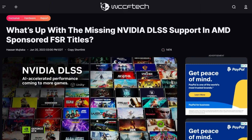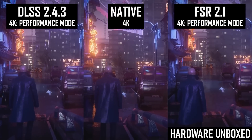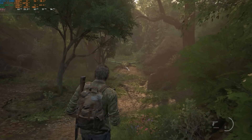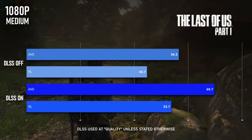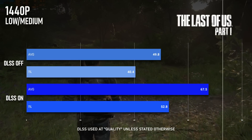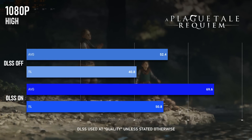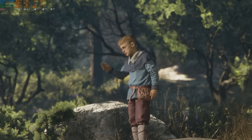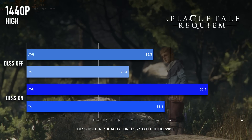DLSS isn't available in every game, a fact which has been at the centre of some controversy lately, but is generally acknowledged to be about the highest quality upscaling tech out there right now, and is certainly the best reason to pick the RTX 2060 over other similarly priced cards. The Last of Us Part 1 benefits greatly from even the highest DLSS setting, pushing the 1080 medium average up close to 70fps and 1440 low-medium into the mid 70s too. A Plague Tale Requiem benefits hugely, jumping from a 50fps average at 1080 high to a mighty 69. At 1440 high the average climbs to 50 and lows are now well above 30fps.